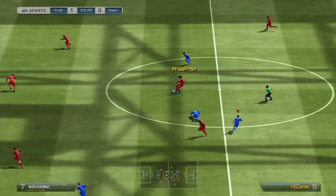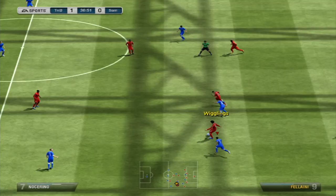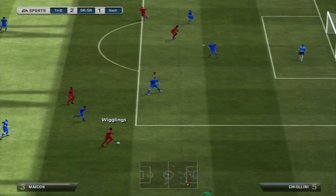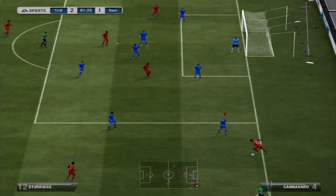Two brilliant tackles here, absolutely flattening Fellaini. I actually quite liked having him in there. He's 6'1" so he's quite tall and he's got decent heading. He's not amazingly strong but he's still strong enough. His interceptions are really good and that's probably what sometimes makes up for his lack of pace.